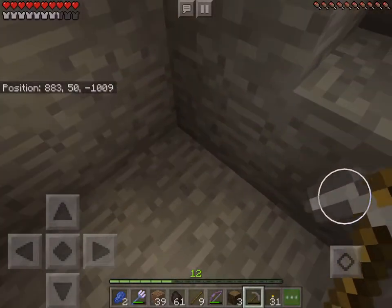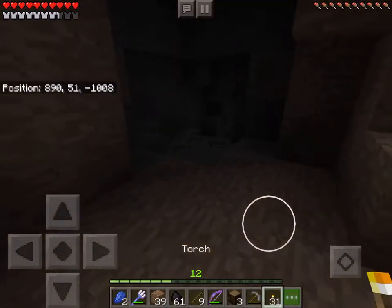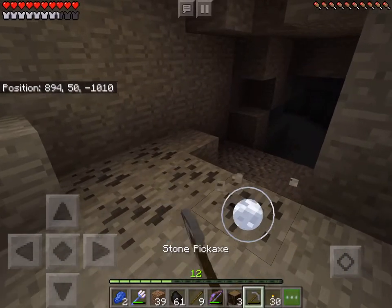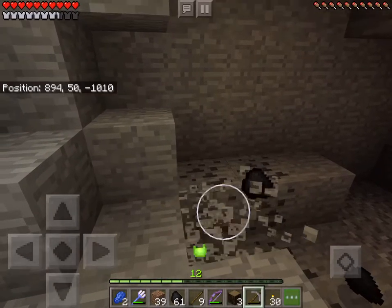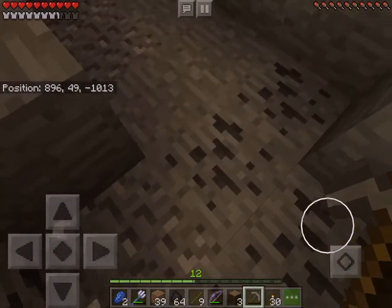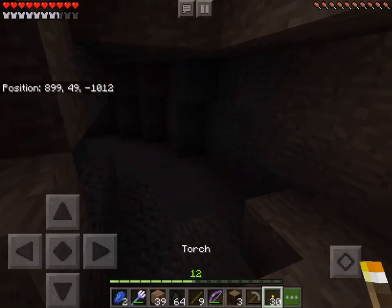...much more useful than gold, which is harder to find — and we may find gold in this episode. Let's see, coal — I'm just gonna take this coal. I'm just gonna take the top layer though, I'm not gonna dig deep, because coal you can find in giant stacks.